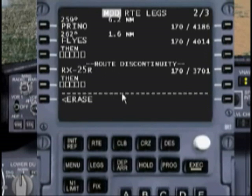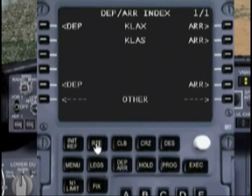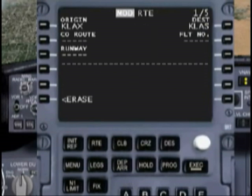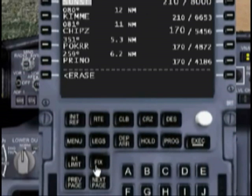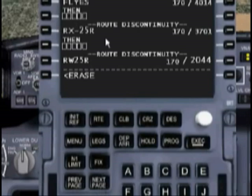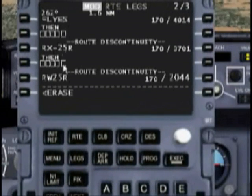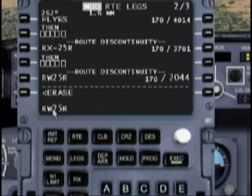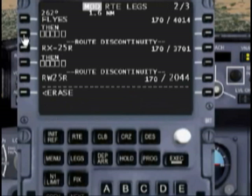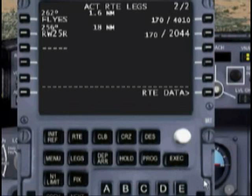It's a route discontinuity. What happened is because we selected the runway, the FMC is just telling us do you want to go ahead and confirm this change. What we need to do is close the disco — we need to get rid of this selection right here, the RX 25 — and replace it. We're just going to put that into our scratch pad and put that right here, and we go ahead and execute.